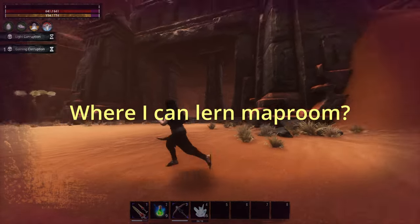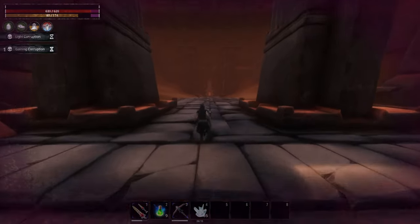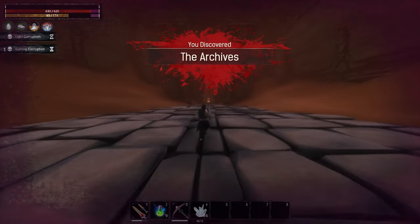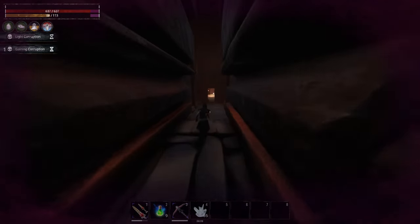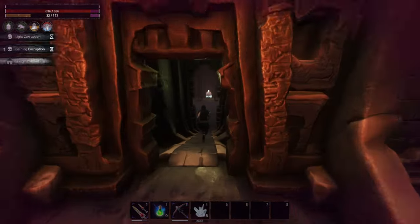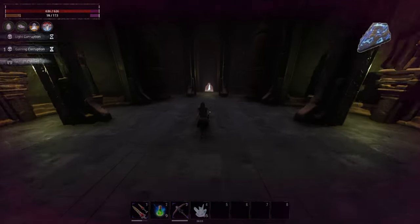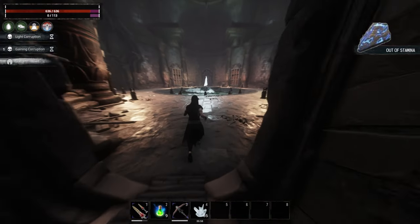If we are here then we can talk about the map room — where it is exactly. We just move behind the obelisk to the archives inside and we will find a ghost there. From him you get knowledge about the map room. Also here you can exchange your fragment of power for some special recipes, weapons, armors and more stuff like that.